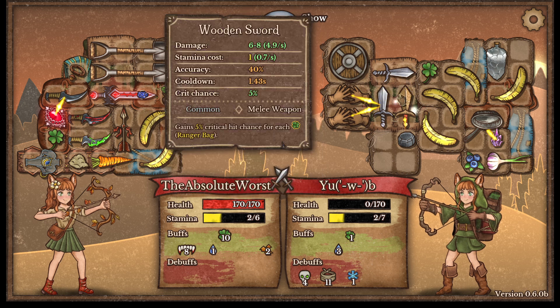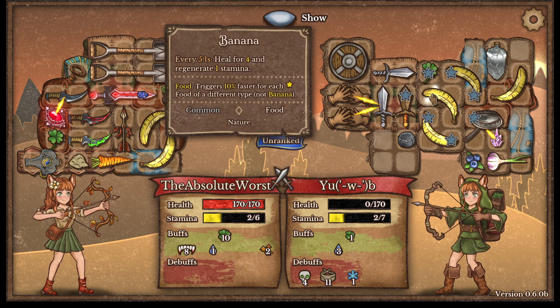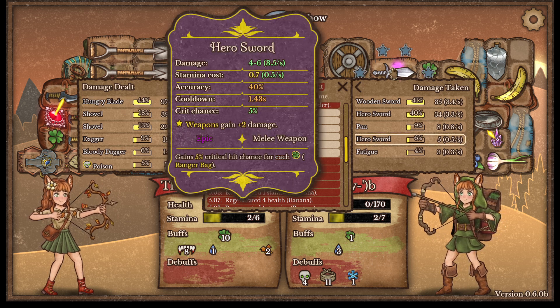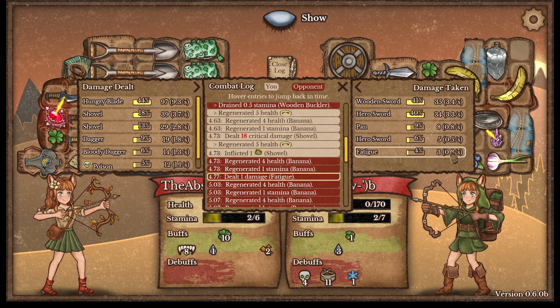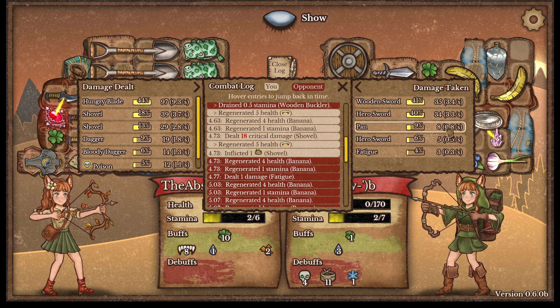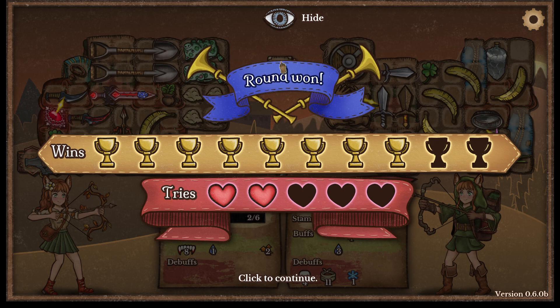He just can't hit with any of his items. Regardless of how much damage they have, if it's not landing it doesn't matter. Our hungry blade was tripling the damage per second of both of their best weapons. Their pan never even hit practically.